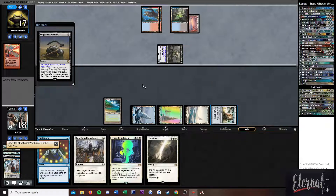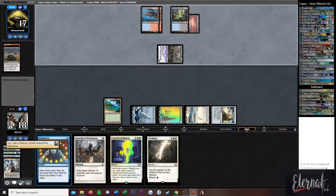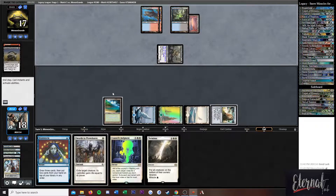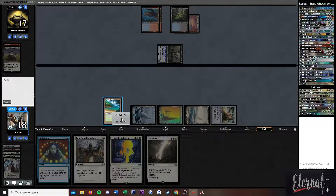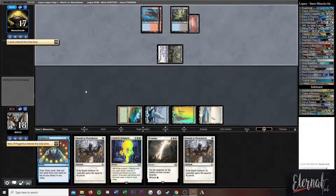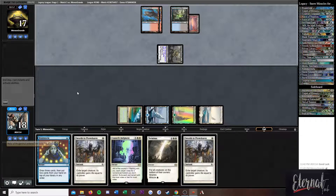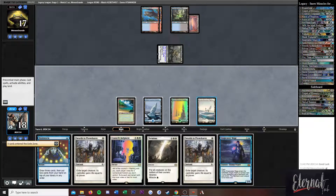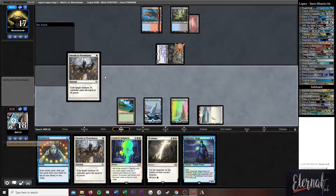If you surgically extract me — motherfucker. You know what you could have done? You could have just cracked the Relic, then you'd have two Uros left in the deck. Welcome to 'I'm a complete idiot' — population literally just me.